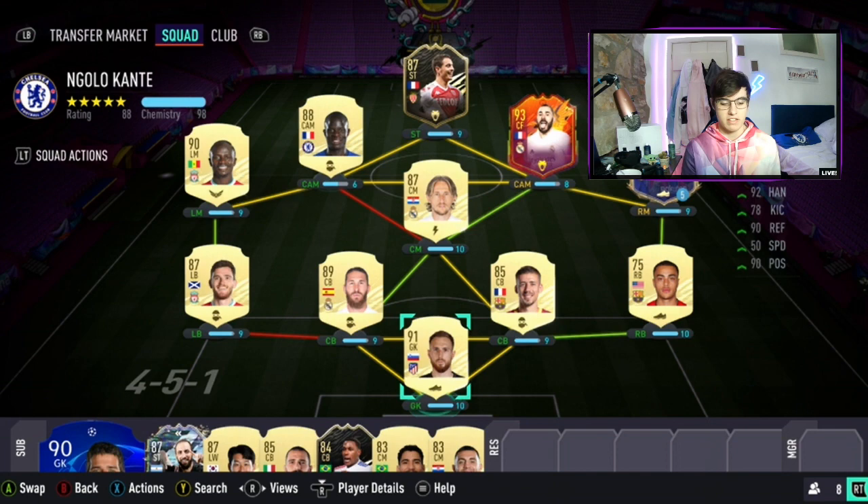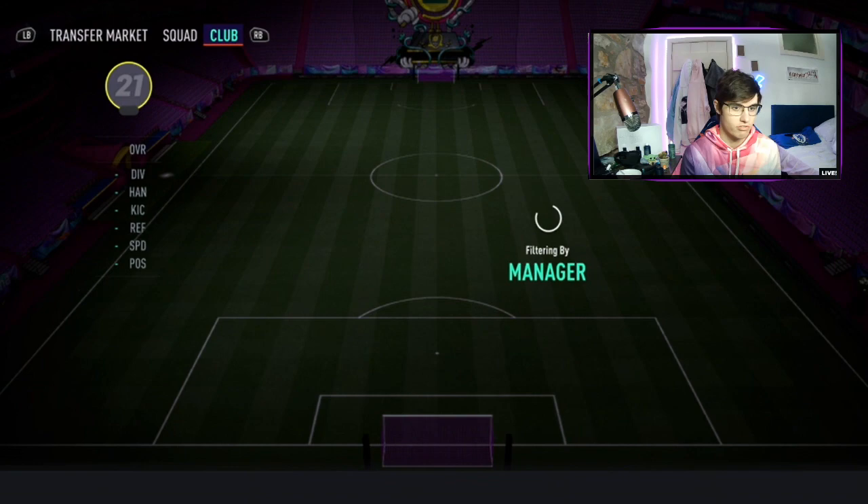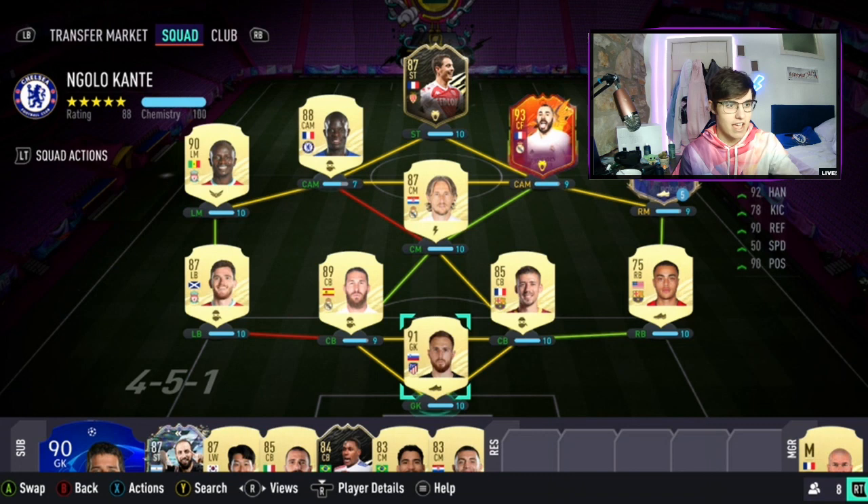This is just a starting episode explaining what is happening. Before we get in, we're going to add the manager — the best French manager, Zidane — which gets the team to a 1-88 chemistry rating. The way this series works is I'll be playing all my games off camera apart from Foot Champs, where I'll be streaming over on my Twitch, JackM467, linked in the description.